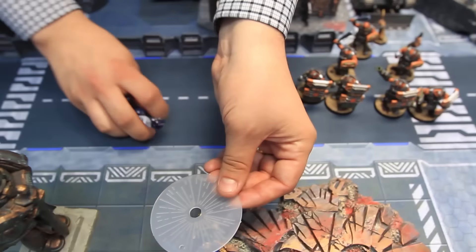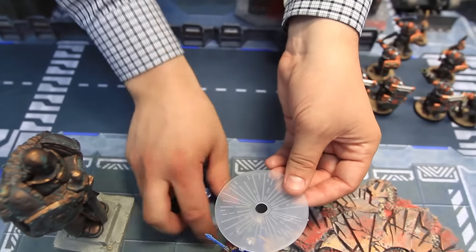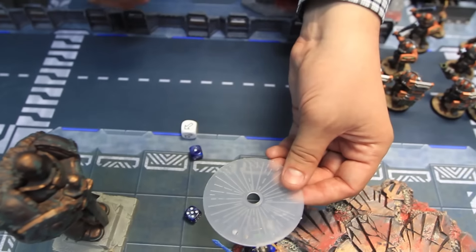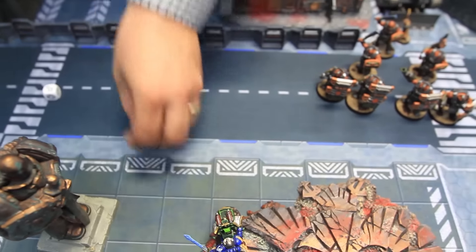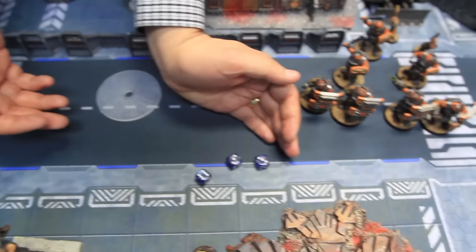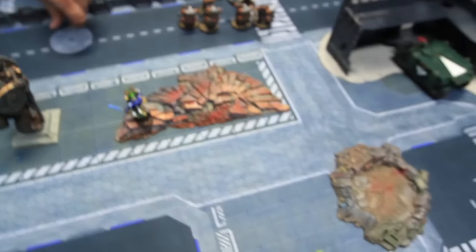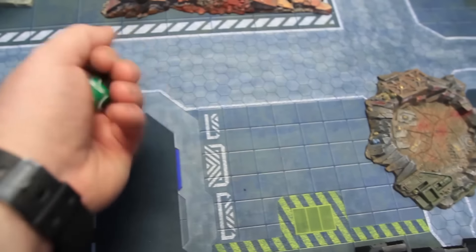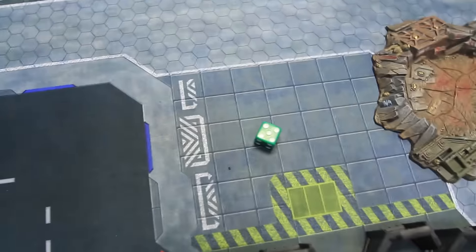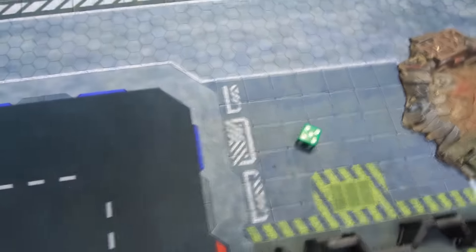The Wyverns then fire three blasts at the Level 2 Librarian on the bike. Three direct hits — strength four wounding on fives. One wound scored. He lost skilled rider so his save is four-plus — he makes it and survives.